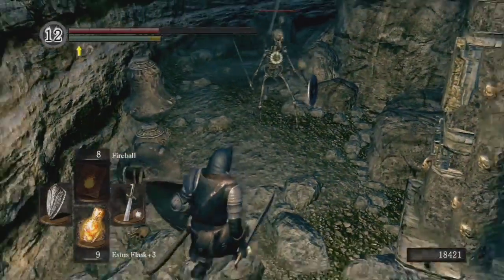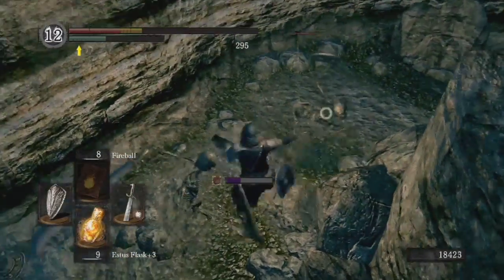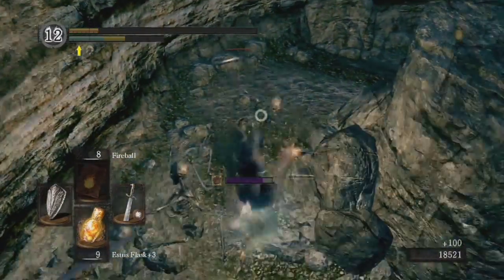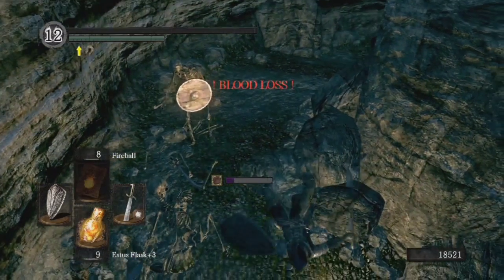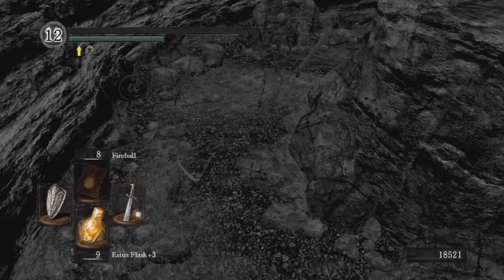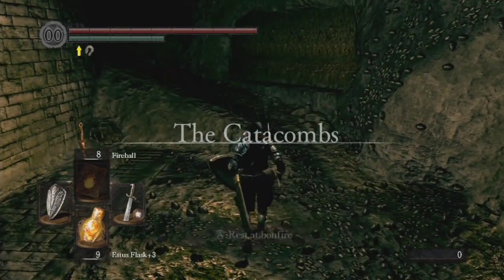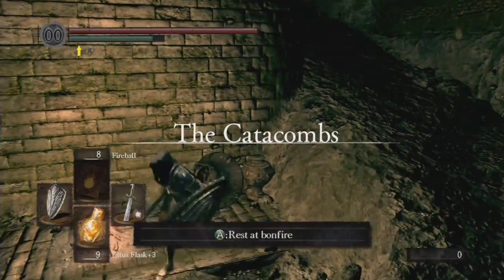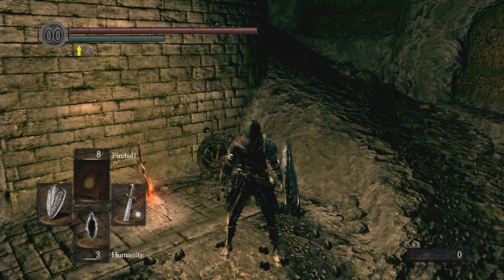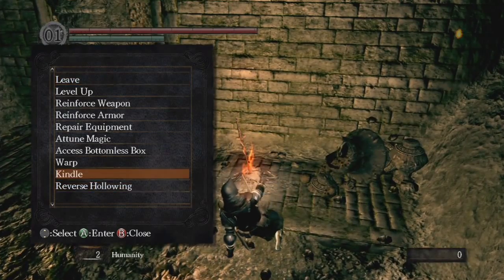Block. Oh wow, okay — they spawn-trapped me. That's all right, but I got what I wanted out of it: I lowered the bridge. I really couldn't move — I tried to dodge out of the way and they trapped me. Kudos to them for that cheap kill. I do want to stay human, so we're gonna — first hollow, thank you.